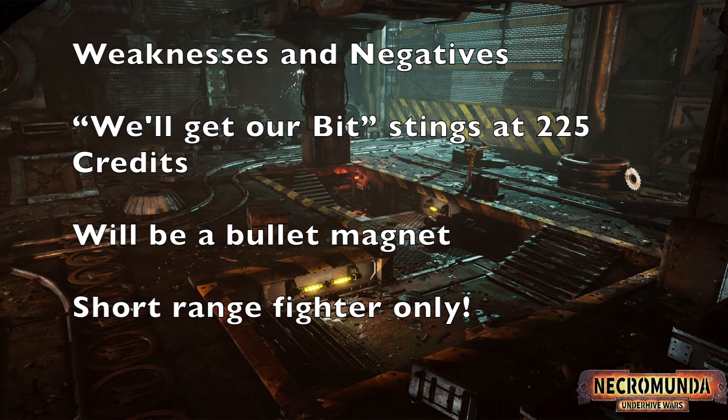Another negative is his weapons — he only has a shotgun, a knife, and grenades. He doesn't have anything effective beyond 16 inches, so he's going to be a very short-range fighter only. I think that's on purpose, because this character is a support character — you're supposed to keep him around other fighters to give experience bonuses, provide Overseer, and trigger Medicae re-rolls. The guy only needs weapons to protect himself. That also means you've got to dedicate some fighters to protect him, which could be a negative consequence.